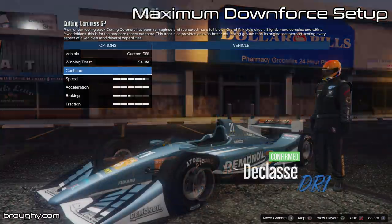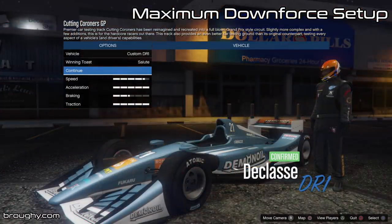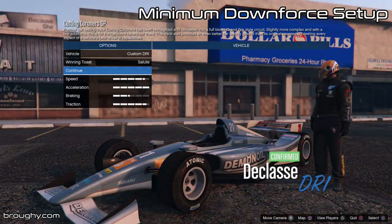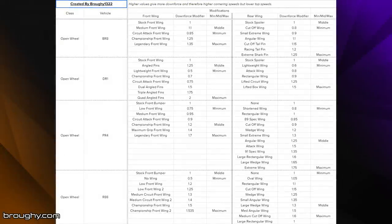I have to have a framework in place for testing both lap time and top speed in each way, so I settled on testing at the two extremes and in the middle. There are hundreds of possible options for every car and it will of course be track dependent, but this should give a good indication of where to start for any given situation. There's a link in the description which will show you the effect every front and rear wing option on these cars has on overall downforce.